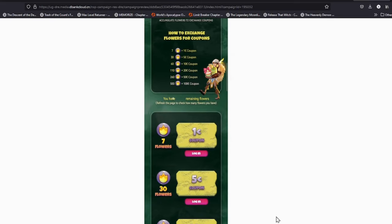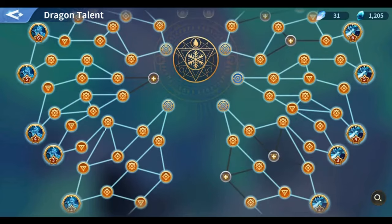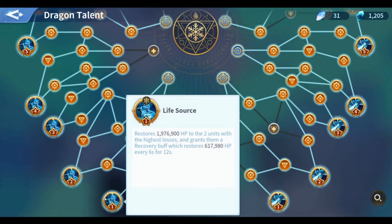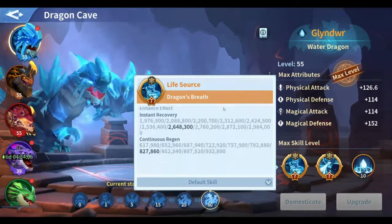The base talents page I'm currently using — the first page of talents for each dragon — is simply an amplifier for the same dragon skills you already use before unlocking the talent. It's a buff that continues to stack the more you upgrade the dragon.